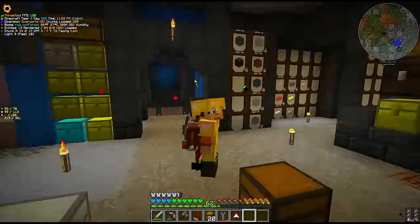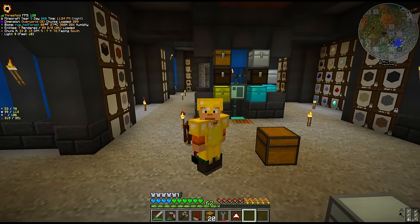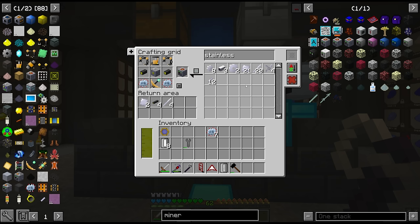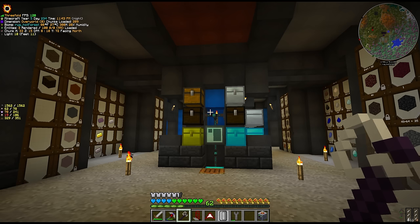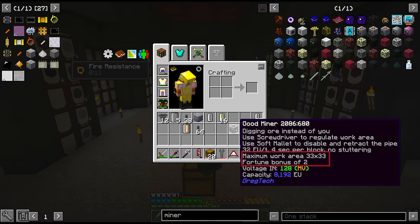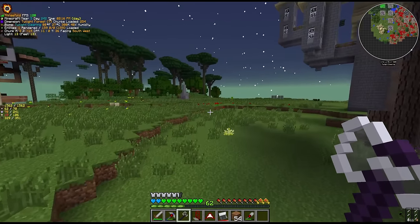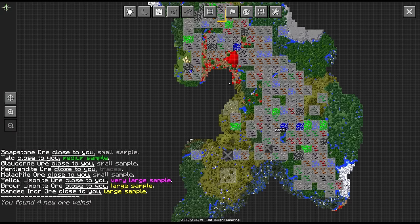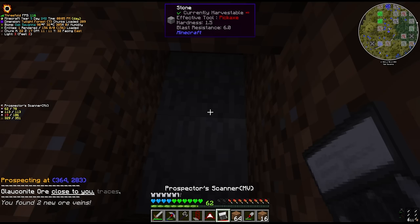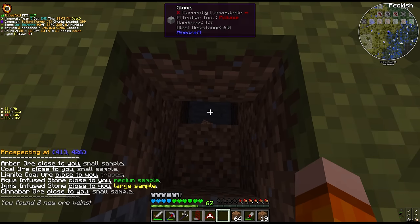What about the third compressed chest? That is actually on our second miner. Some of the other HV circuits went to craft the HV miner. The HV miner has a range of 49 by 49 and a fortune bonus of 3, compared with 33 by 33 and a fortune bonus of 2 on the MV miner. It's currently placed in the Twilight Forest mining nickel for us. Unfortunately I spent so much time in the Twilight Forest prospecting that I actually broke the prospector - we just ran out of durability. That's something we'll have to look at replacing soon.